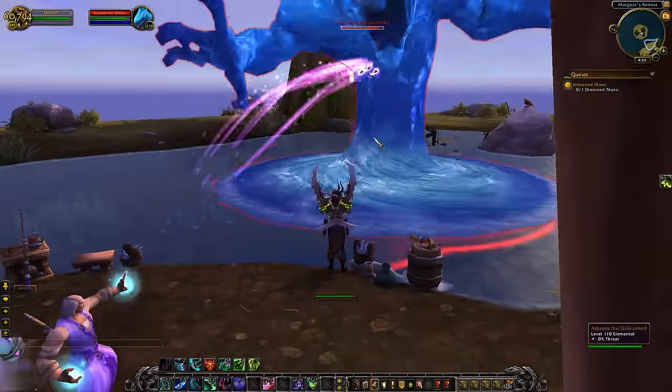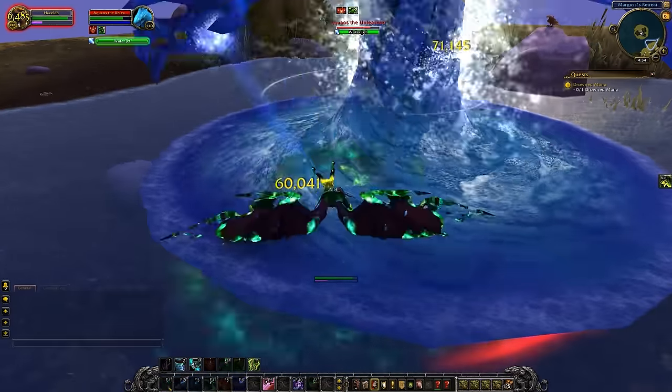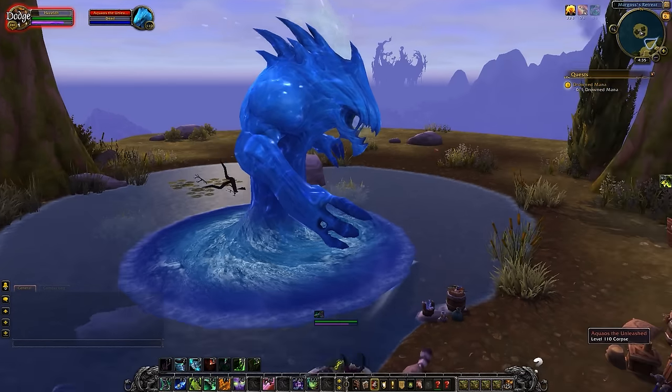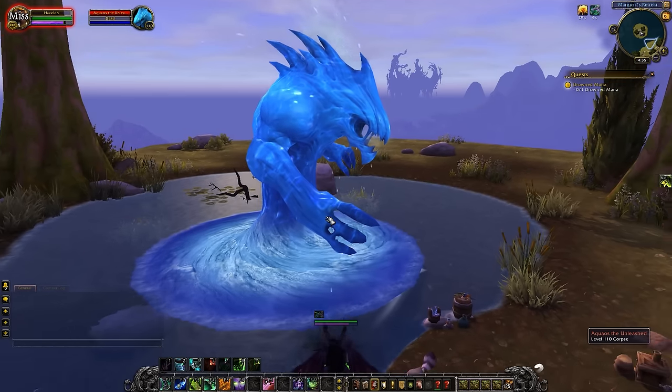At one point in my visits to Margoss's Retreat, I came across a big, ferocious-looking level 110 dude in the pool. I killed him solo as a Demon Hunter at item level 800, but unfortunately he didn't drop any loot. That'll probably be something cool that's just not in quite yet. If we're lucky, maybe he'll drop bunches of Drowned Mana to help out with the mount grind.